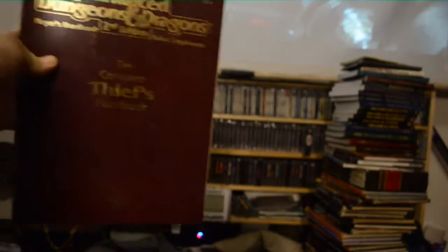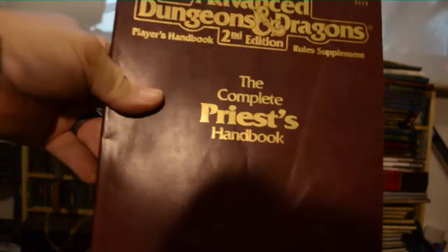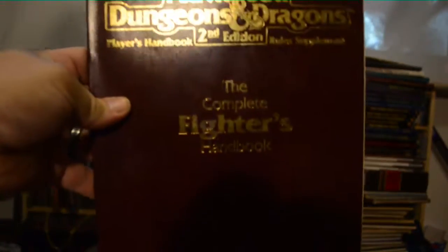We have the Complete Thief's Handbook. We have the Complete Psionics Handbook — a lot of people don't use Psionics in Dungeons & Dragons, but that comes in handy with Dark Sun because that is a main focus in that campaign setting. We also have the Complete Priest's Handbook and the Complete Fighter's Handbook.